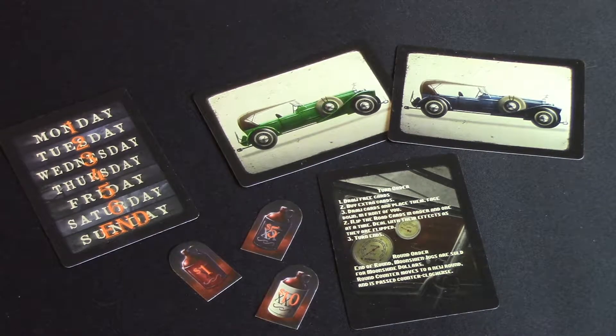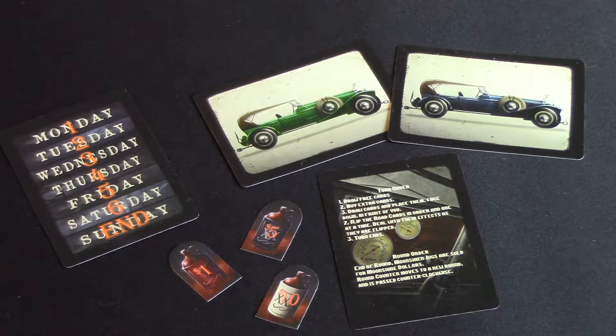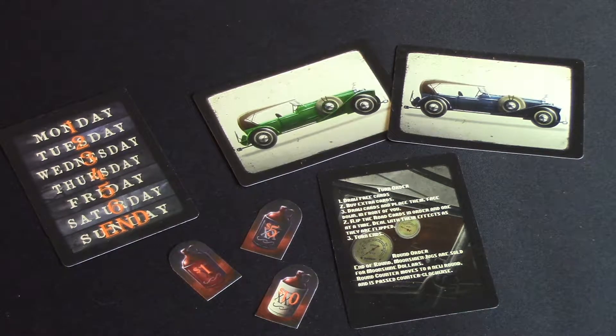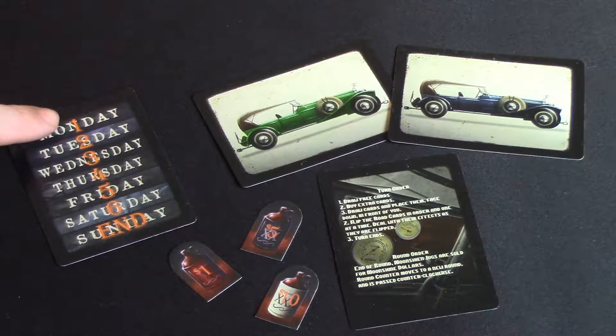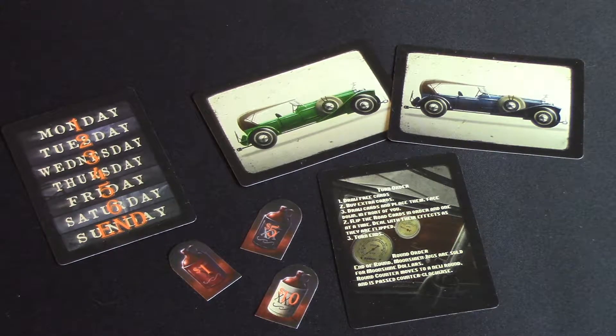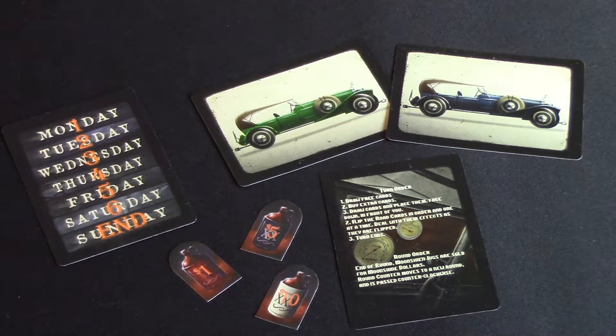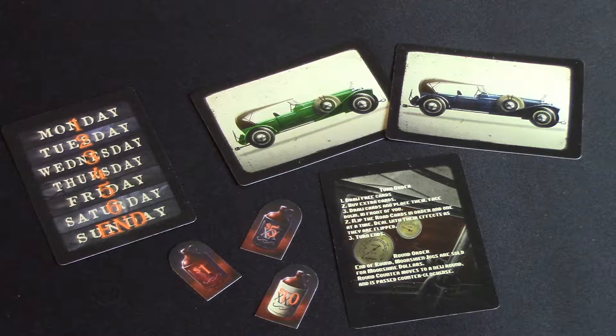At the heart of Moonshine Run are rounds. There are six rounds in the game and on each round players get a number of cards. These are road cards and they represent the journey of running moonshine. Some of the cards in the deck are good, some are bad. The round tracker shows the number of free cards a player gets during that round so that their journey is longer. Each player also gets a player card which, on top of having a beautiful period vehicle on the back, also has game rules and a layout of each turn to help you remember what you're doing.